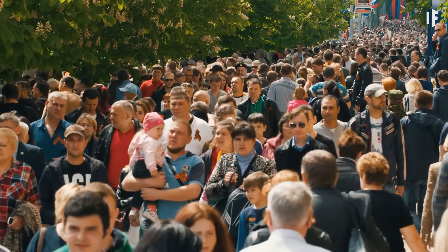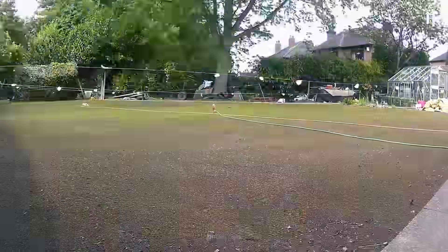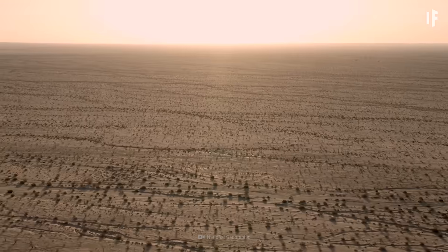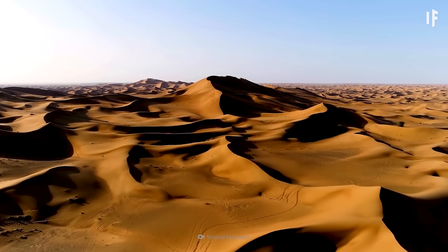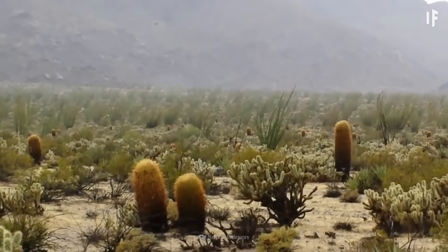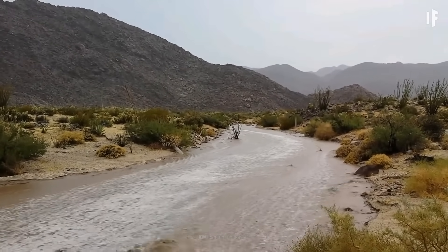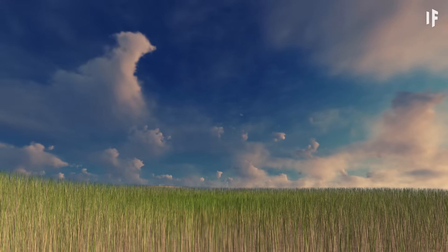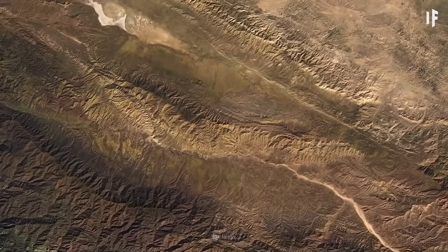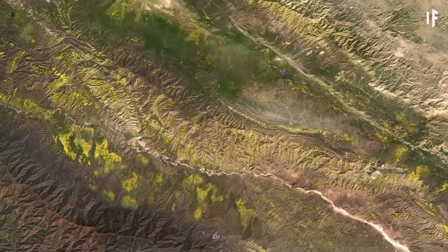With global population growing and a decrease in healthy land to farm on, now is the time to create new agricultural technologies. Deserts cover one-third of all land on Earth. They are the driest ecosystems on the planet, with each receiving less than 25 cm of rain every year. So maybe it's time we turned these barren lands into something more useful — but could transforming an entire ecosystem create an even bigger climate crisis?